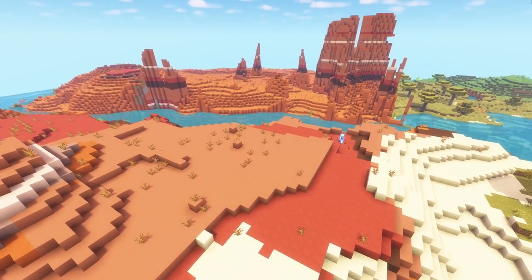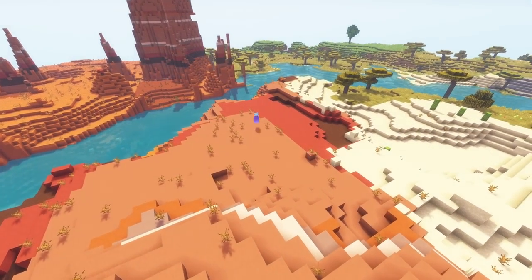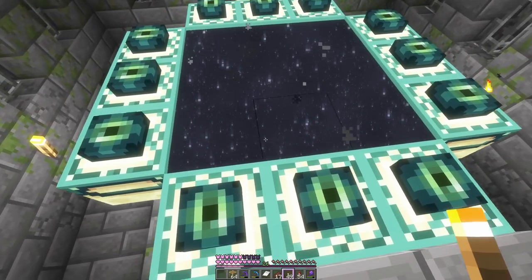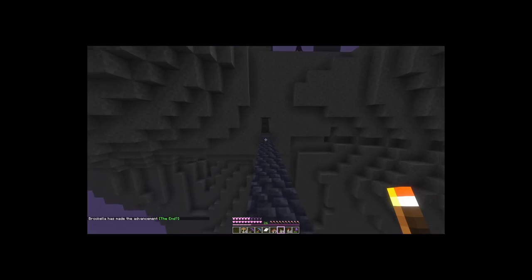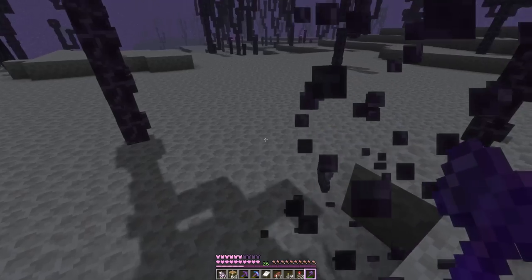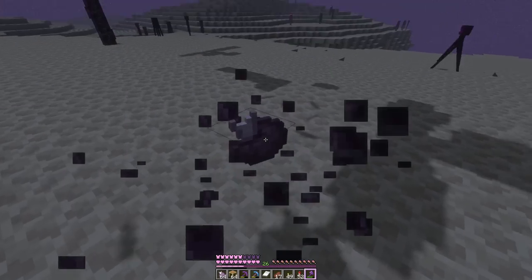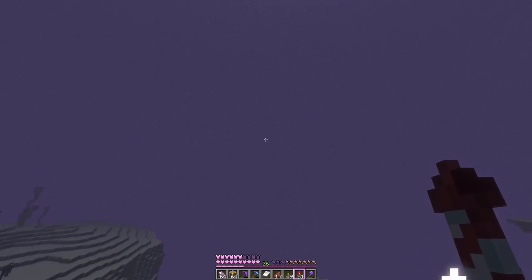Then we're off to the mesa to get some terracotta — I want purple and red terracotta. While we're at the mesa we should probably go through to the end portal. We're just going to do a quick trip into the end to get some purple. Wait, why am I getting advancements for things I've already done? Are we going to get the end advancement? Yep, looks like it. Weird. And then we get chorus fruit — oh, this is so satisfying!